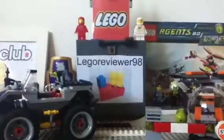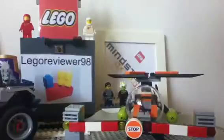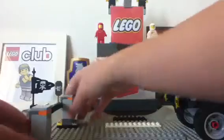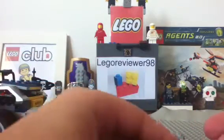First, this set comes with a little stop sign — a little boom gate. As you can see in the picture, it can smash through. It does have to be attached, but this is the only part that breaks off.